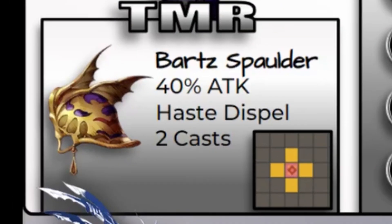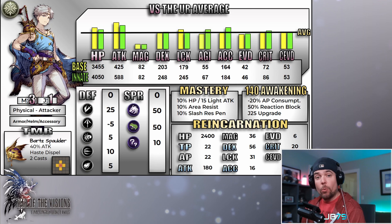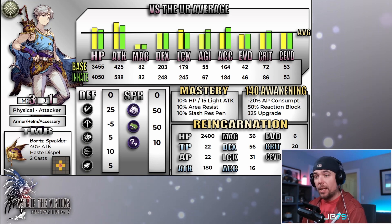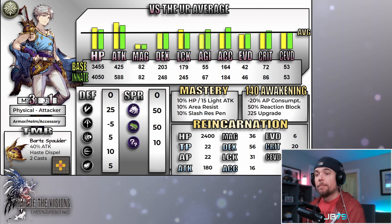His TMR is going to be his Spalder, or shoulder plate. I really do like the effect on this one — it's a 40 attack buff for yourself and your allies, which is fine enough, but more importantly it provides an innate Haste-to-Spell onto your attacks, and that also goes to your teammates as well. Knocking off Haste from your opponents is definitely one of the best aspects of general dispel utility, and with Haste seemingly everywhere these days, I really like this as a counteract and balance to that.